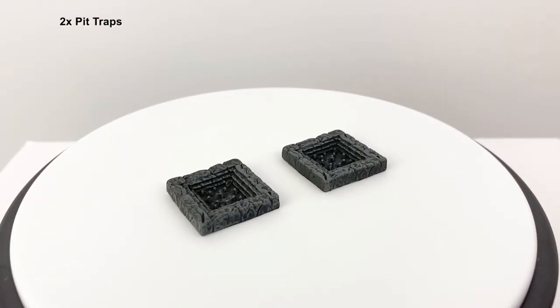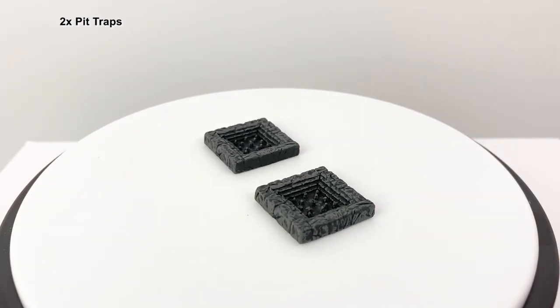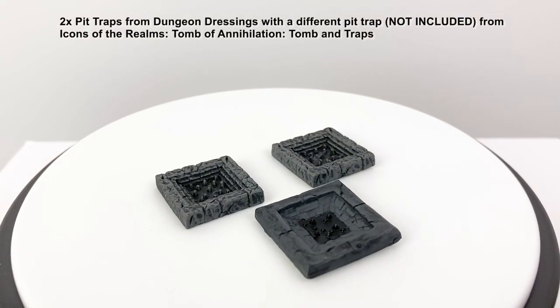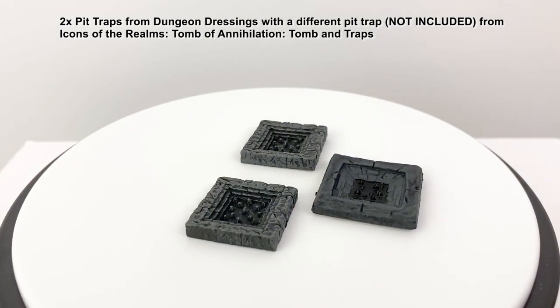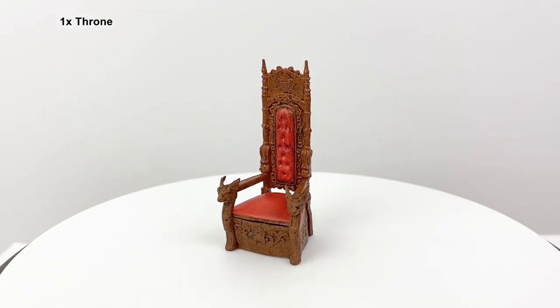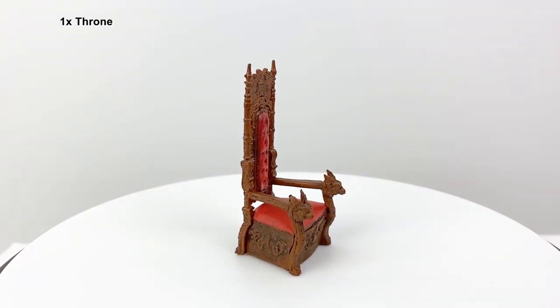There are two pit traps, which are one inch squares. While similar, they are different from the pit or spike traps included in the Tomb of Annihilation premium set, Tombs and Traps, which you can see added to the group here. And finally we have a throne. We don't have too many seated minis at the moment, but let's see who makes the best monarch.